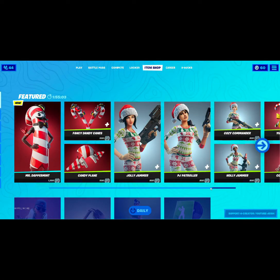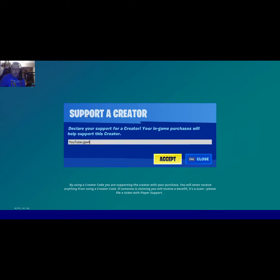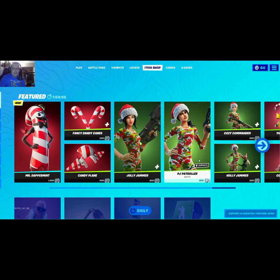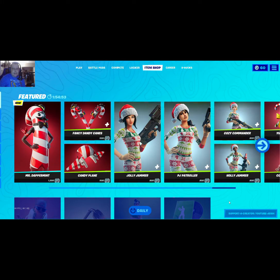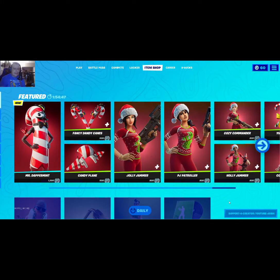Hi everybody, to get started please support this channel by putting in support-a-creator code YouTube-JGW4 anytime you're in the item shop. It doesn't take any extra points or coins from you, but it gives back coins to me so I can gift you guys even more skins and battle passes.